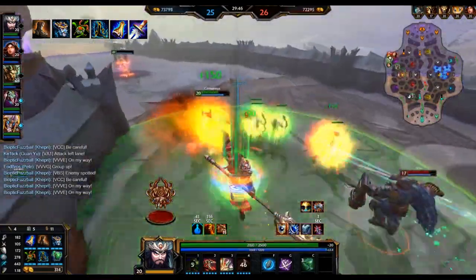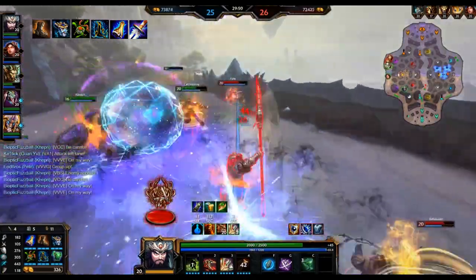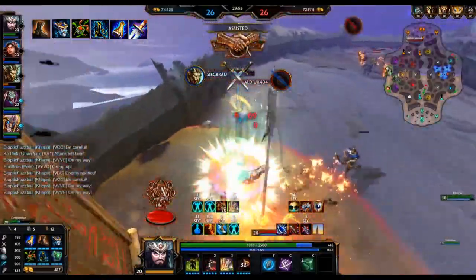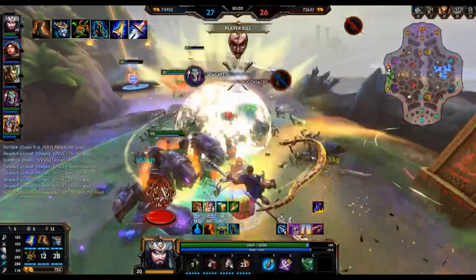For the second relic, Thorns is usually a really good option, or if you're looking to play really aggressive, get Belt of Frenzy. Thorns is really good at shutting down enemy carries that play recklessly, and Belt of Frenzy is just a hell of a lot of fun.